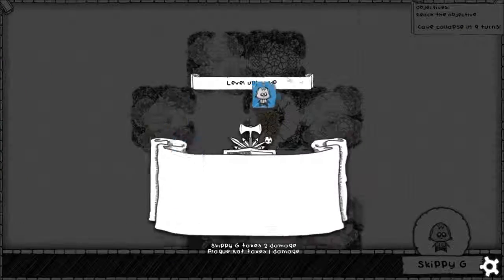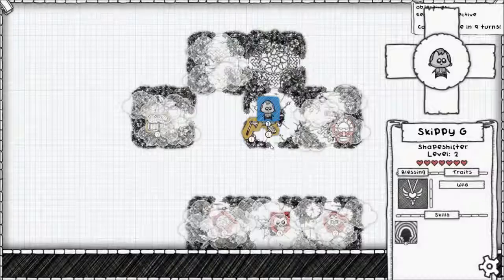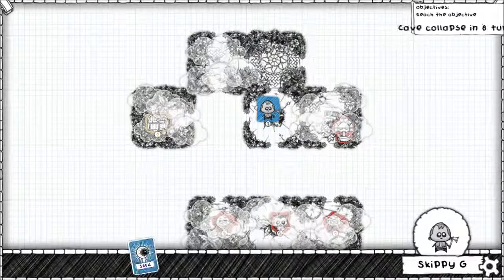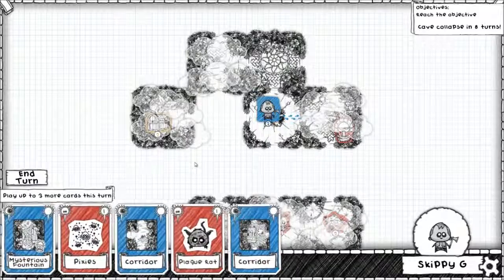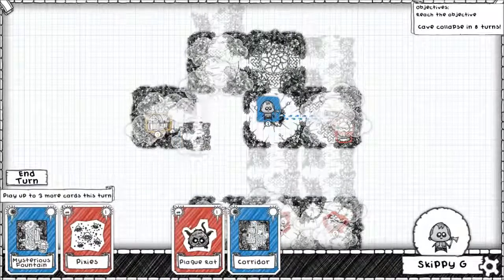There we go. Now can we get that troll femur? Come on, troll femur. No troll femur — that's unfortunate. We'll take the hand axe then. I'm going to get to that chest if possible. None of these really gives us that chest. That sucks.